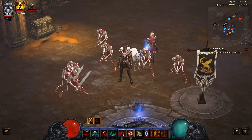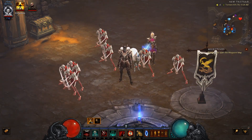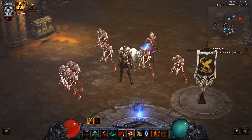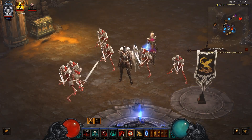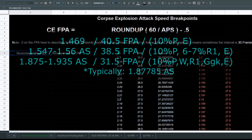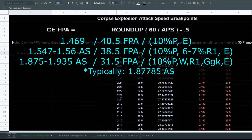I've performed second round testing marking exact frame counts this time and figured out the corpse explosion attack speed formula. This will give us more information on not only preferable attack speeds but entire attack speed breakpoints. If you feel you're experienced or knowledgeable enough to take what I found and just run with it, here are the most beneficial attack speeds, attack speed breakpoints, and frames per attack intervals that I found. There are other attack speed breakpoints which I'll be covering later on.